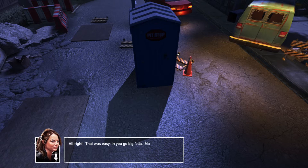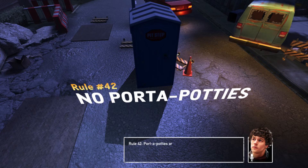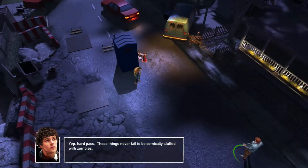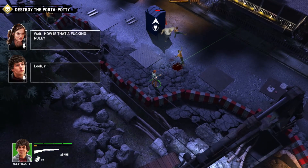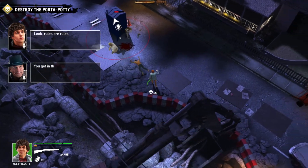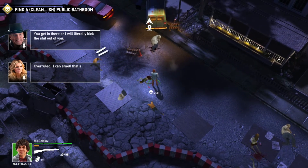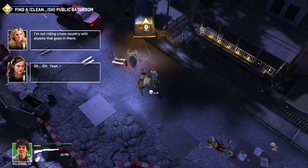Here is our introduction to the port-a-potty, which is a zombie spawn point. The job is to destroy this port-a-potty. The quicker you destroy it, the fewer zombies you have to deal with. We're going to get attacked while doing this — the shotgun is a bit slow, so I'm going to throw a grenade at the port-a-potty to take it out, then deal with the rest of the zombies coming at me.